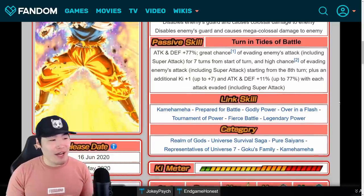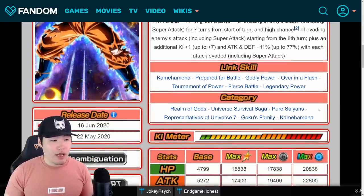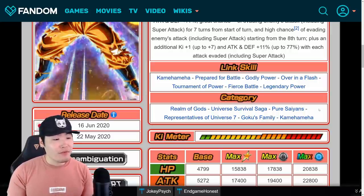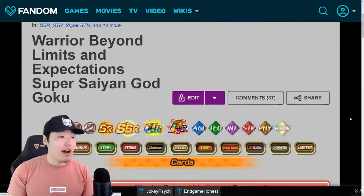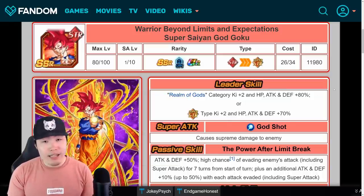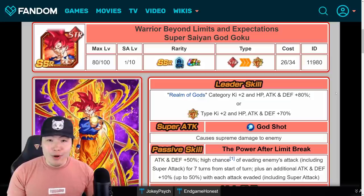His links are Kamehameha, Prepare for Battle, Godly Power, Order of Flash, Tournament of Power, Fierce Battle, and Legendary Power. His categories are Realm of Gods, Universe Survival Saga, Pure Saints, Reps of Universe 7, Goku's Family, and Kamehameha. The great thing about his SSR form is that he starts off as Super Saiyan God Goku, which is farmable through the revamped Battle of Gods story. So you can get him to SA10 for free — obviously the last 10 will be Kais or whatever, but you can farm his super attack initially for the first 10. That's a nice bonus.